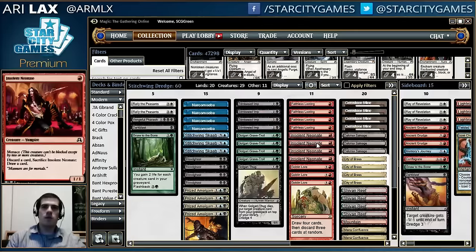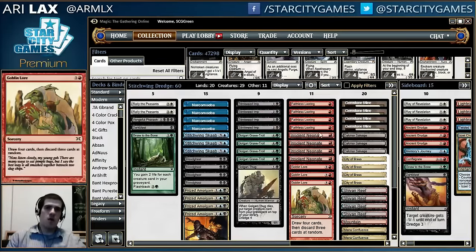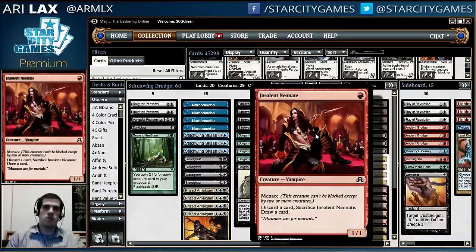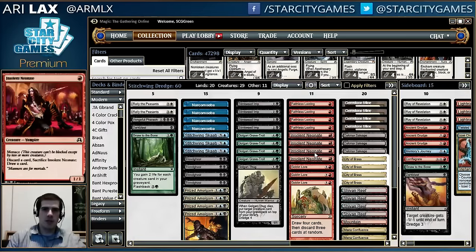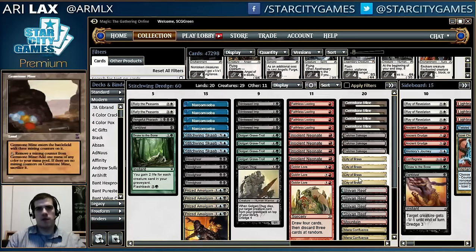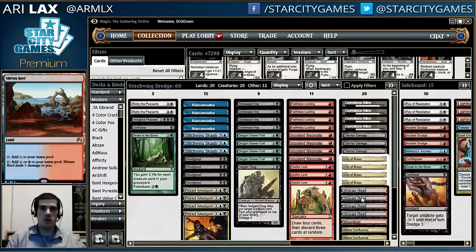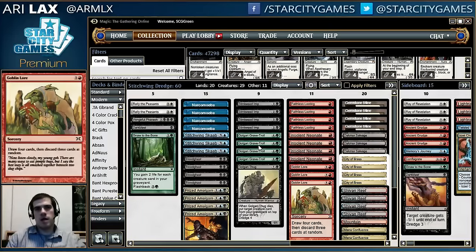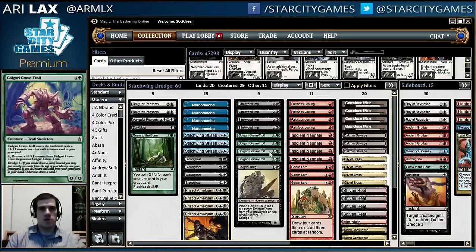Importantly, if you look at the draw-discard cards in Modern, they're all red, and Neonate is just another red card that helps your mana base not have to be quite as crazy. As you'll notice, this is a very heavy five-color mana base with Gemstone Mine, City of Brass, and Mana Confluence. So we've established the base of this deck: you're drawing, you're discarding, you're using the Dredge mechanic. You draw Golgari Grave-Troll, you put your deck into your graveyard basically, and you build this huge graveyard.